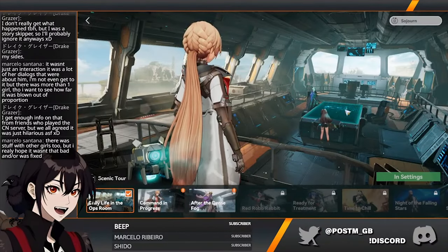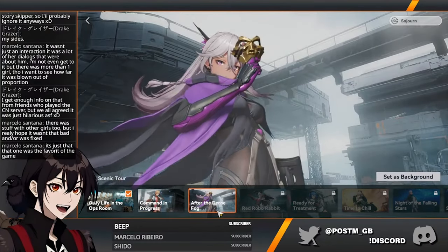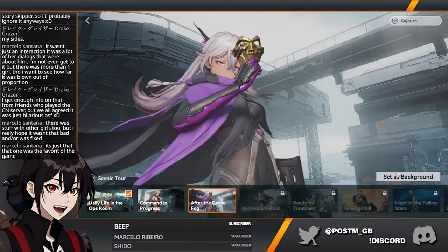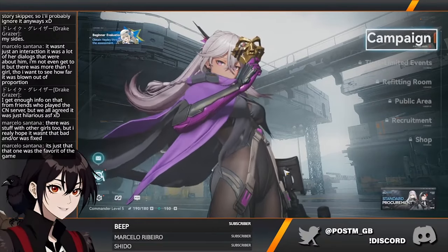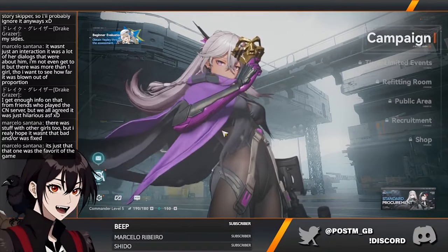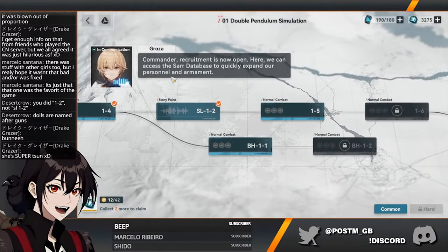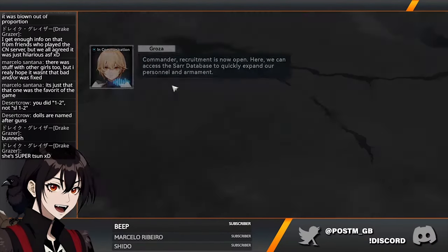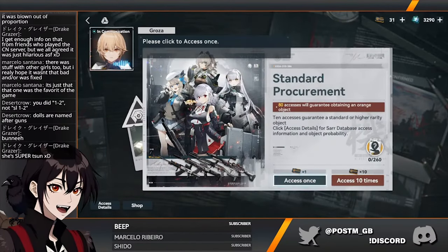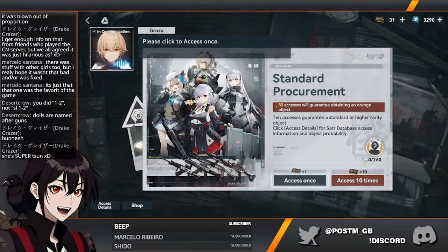Oh nice, you have multiple rooms in here. Command in progress, and after the dance floor I guess these are going to be character-specific. Recruitment is now open — we can access this hard database to quickly spend on personnel and armaments. They're keeping the pickup too, so it might take a little bit but you can get one of the base units for free.